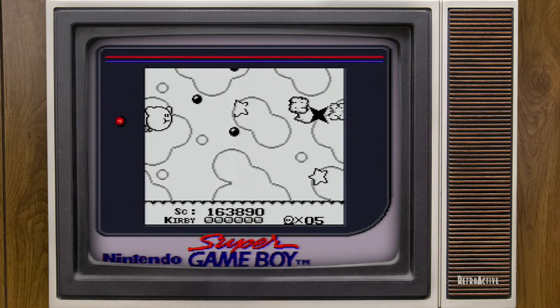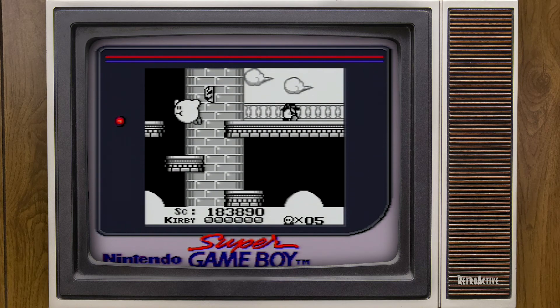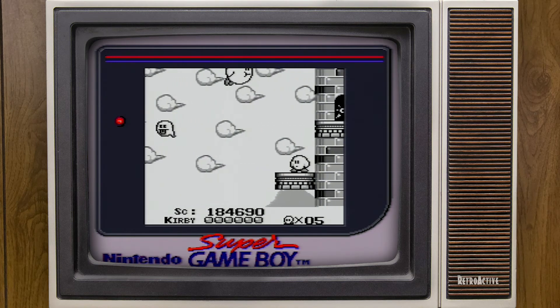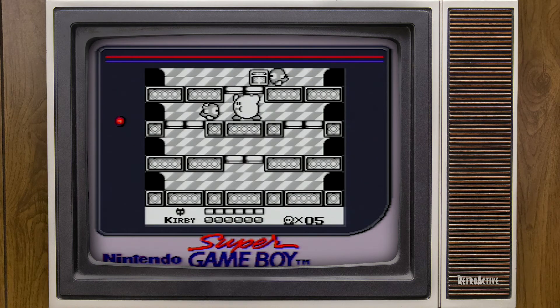I'm not actually sure how many hits it is per slice of Kracko's life bar - I never counted. Let's do Lolo and Lala next - go through the castle, fly straight up, shoot that guy, get into the door. It's interesting that they only share one visible life bar, but they each have separate health - you have to hit each one of them three times. Each one is three hits.